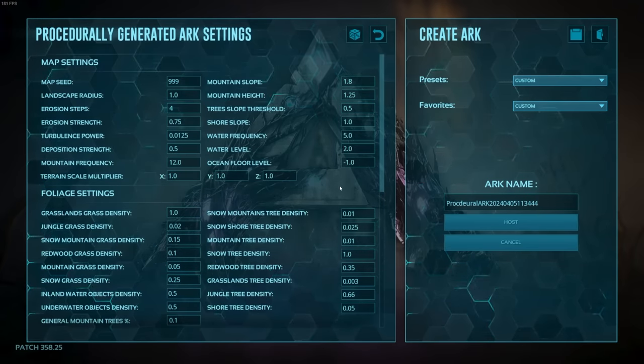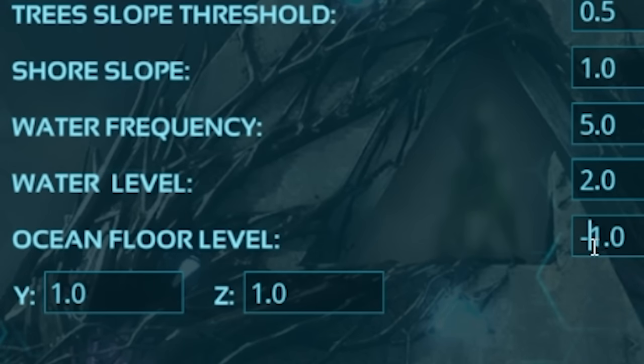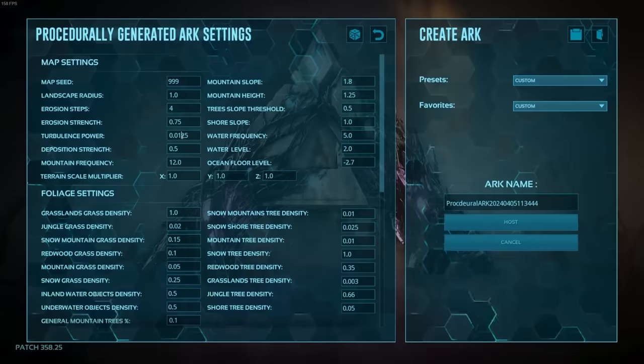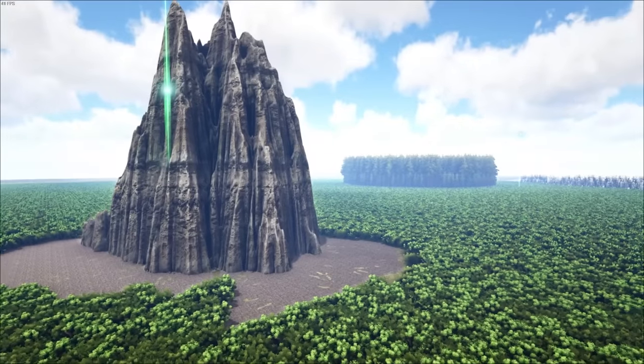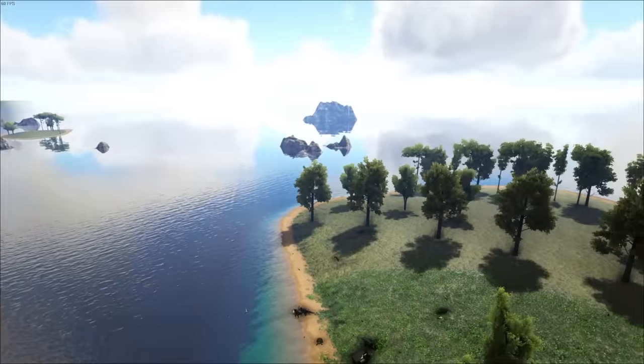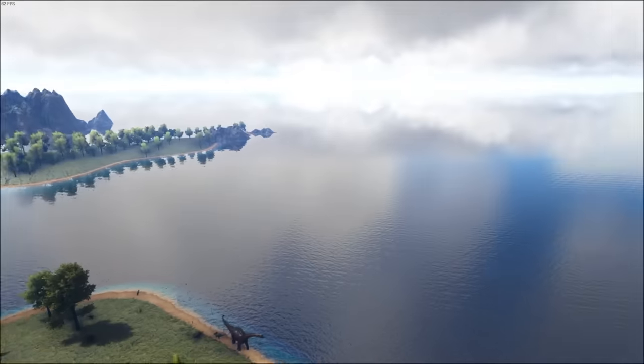Imagine we can control the bottom of the ocean — say, do we want the ocean to go to 100 meters? 200 meters? 1000 meters? Do we want a lot of dangerous biomes to spawn? Do we want a lot of safe biomes to spawn? Something like that would be awesome. Let me know if you have any other ideas for this in the comments.